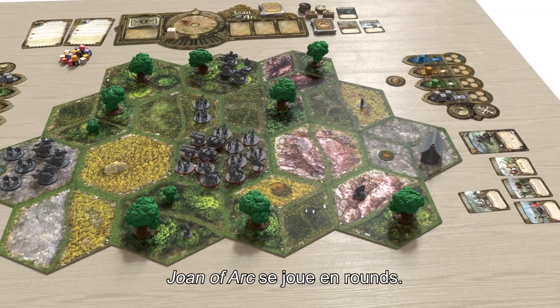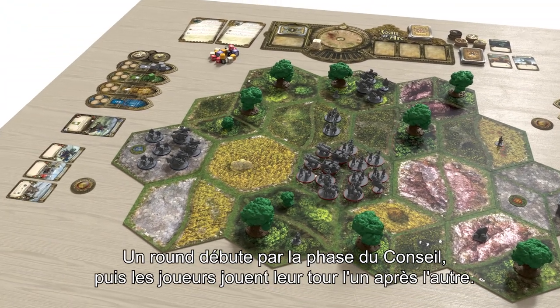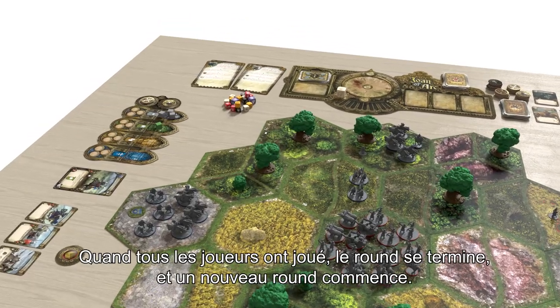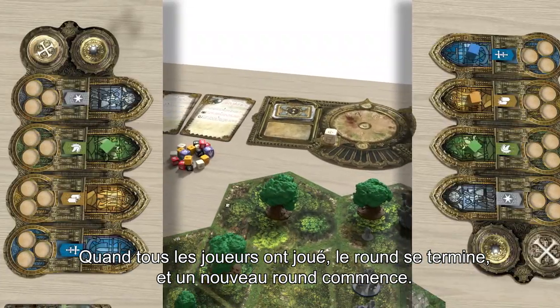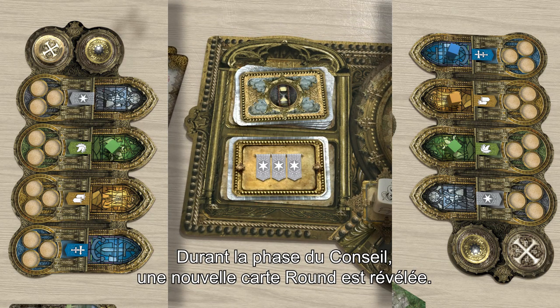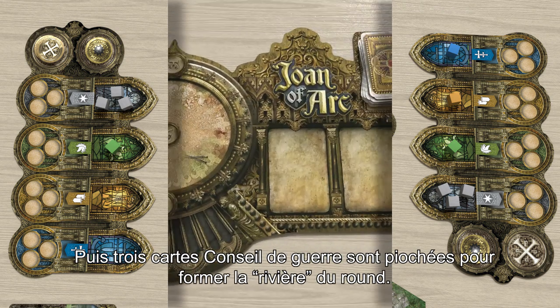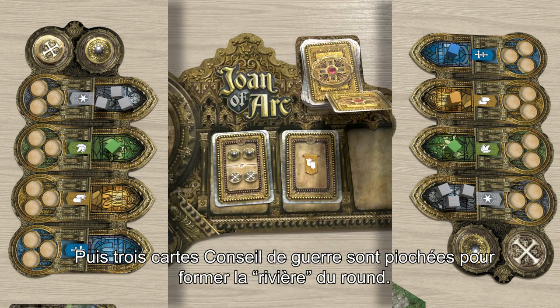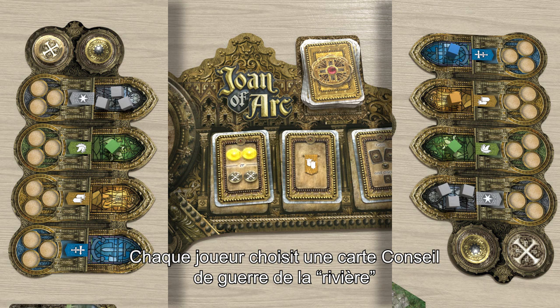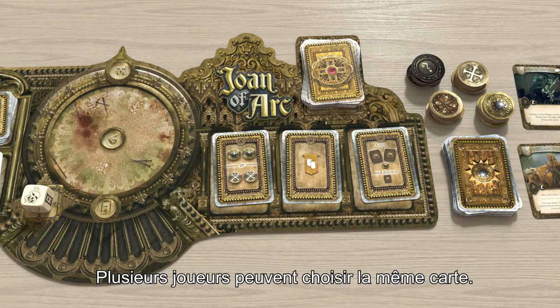Joan of Arc is played in rounds. A round starts with the Council phase, and then each player has one turn in sequence. When all players have taken their turn, the round ends and a new one begins. During the Council phase, a new round card is revealed. This tells the players how many gray command orders they each get for that round. Then three War Council cards are turned over to form this turn's River. Each player then chooses one of the War Council cards in the River and takes the benefit on that card. Several players may choose the same card.